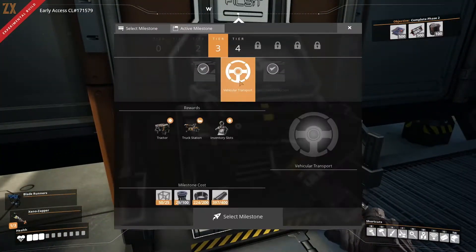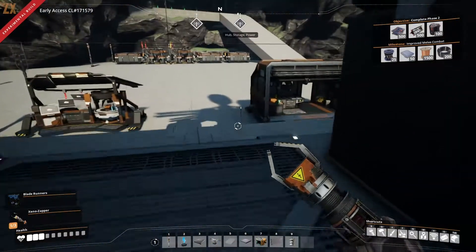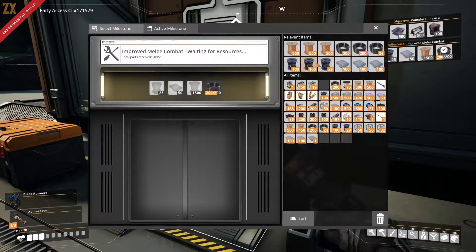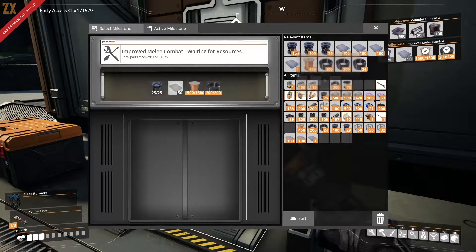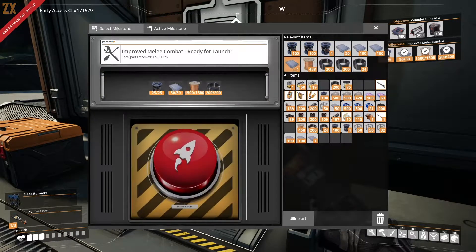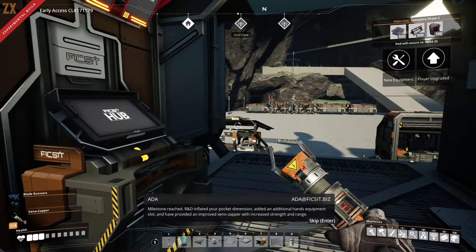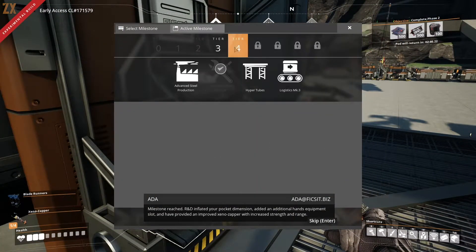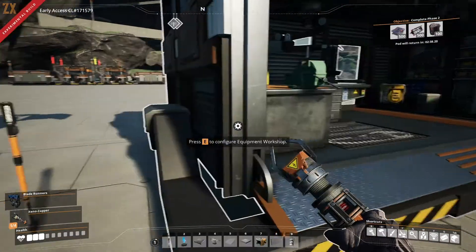I needed to go get some parts - I'll just cut that out. We're back - I grabbed all those items, probably too many. Let's see: rotors, reinforced plates. Melee Combat Milestone reached! R&D has inflated our pocket dimension, added an additional hand equipment slot, and provided an improved Xeno Zapper with increased strength and range.